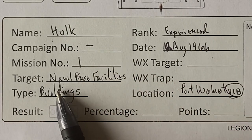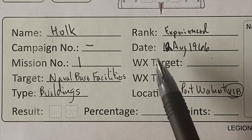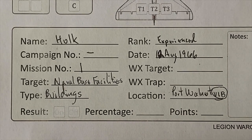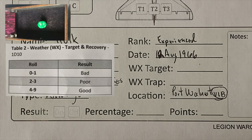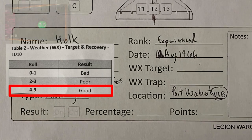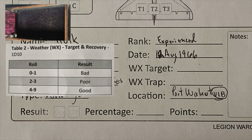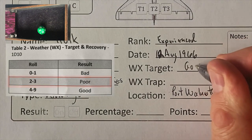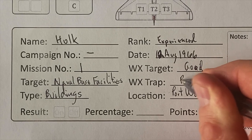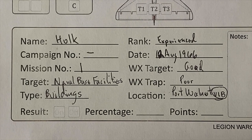Naval-based facilities, type is buildings, location is Port Walnut, and it's Route Package 6B. Now we determine the weather. To determine weather at the target, we roll on the weather WX target and recovery trap table — 1d10. We get a 9: good weather. Now we roll for recovery weather at the trap. We get a 2: poor weather. So the weather at the target is going to be good, but poor on our recovery, which will make our landing a little more tricky.